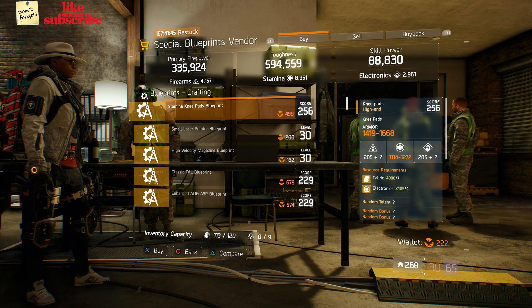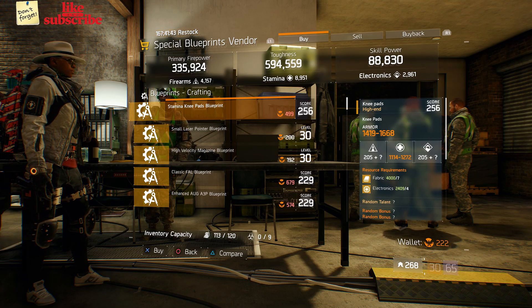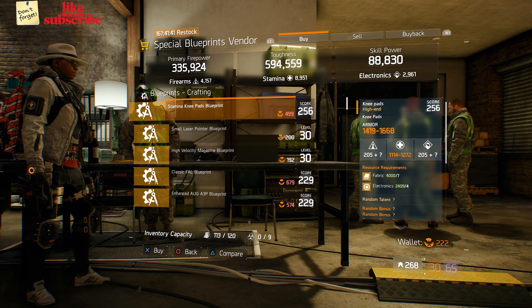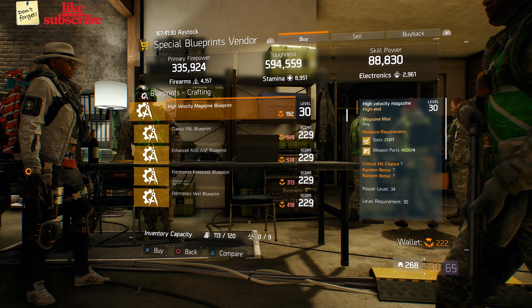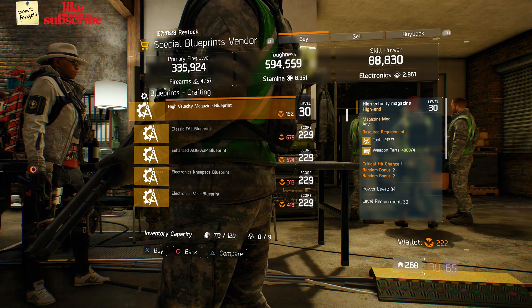Still at Camp Clinton, head over to the Special Blueprints vendor — we got a Stamina Knee Pad Blueprint with a gear score of 256, a Small Laser Pointer Blueprint at power level 34, and a High Velocity Magazine Blueprint at power level 34.